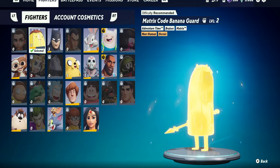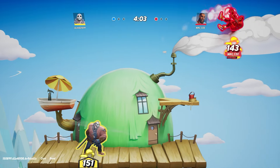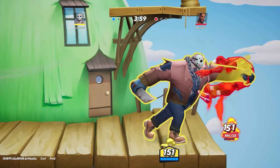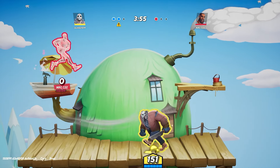To get some extra fighter credits, try playing in a party — after every game you can toast each other to get some fighter credits. I'd be playing 2v2s with a teammate right now, and every time we finish the game I'd make sure to toast them so we both get some fighter credit.